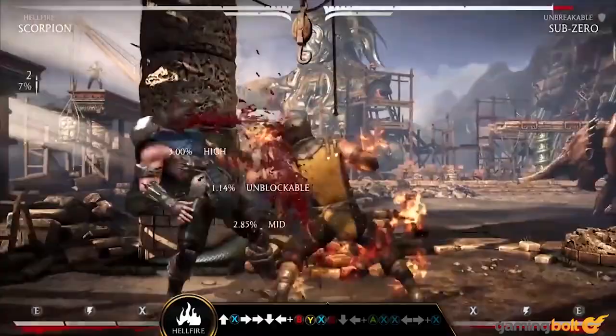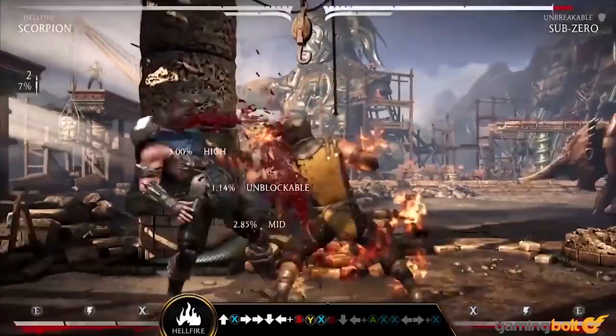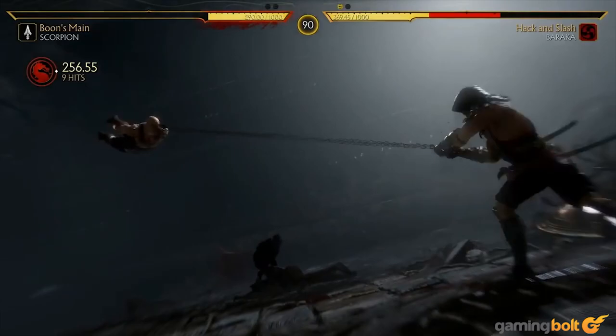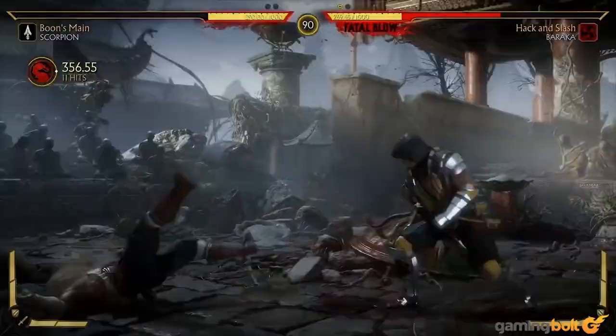The functionality of the kunai was significantly increased in that game. In Mortal Kombat 11, Scorpion uses his throwing arm as the same arm to begin his reeling animation, which is a marked change from the previous games. While the kunai doesn't factor into all of his fatalities, we see that it does sometimes play a role.